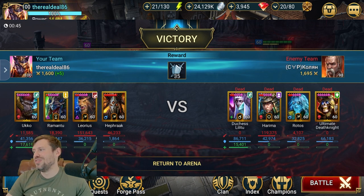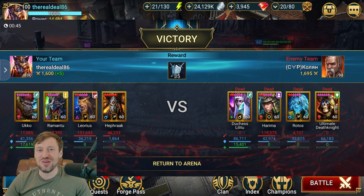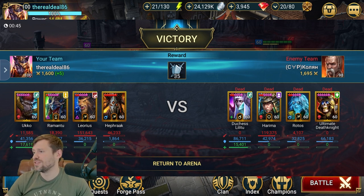Another nasty team: Duchess, Harima, Rotos, and Death Knight - a horrible team to face. We still got the win because Ukko and Romanto pair up to lock out all their passives, which are all really strong. Ukko also locks people out with the stun - just really nasty stuff and again destroying the enemy team.